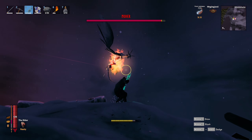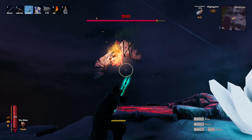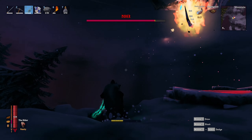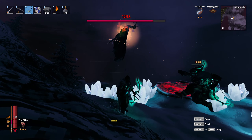Moder has a ground phase and an air phase. During the air phase he will hurl ice projectiles at you, so when you see him winding up for this attack simply sprint to your right or left to avoid it. The ground phase is fairly straightforward as long as you're able to pull him around a little and stay at range. Alternatively, you can bring a silver shield, which will allow you to block his attacks if absolutely necessary.